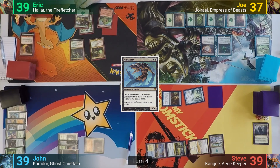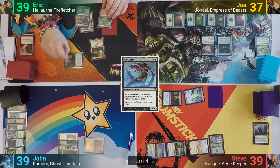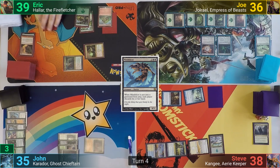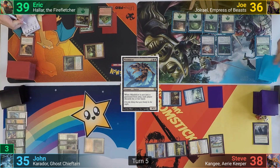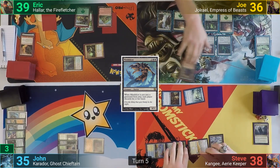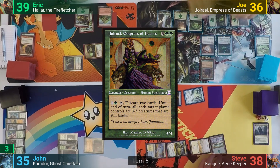Eric draws and goes to combat, hitting John — and rightly so — with Halar. Eric then taps the Druid dealing one to his opponents and passes to Joe. Joe draws, plays a Forest, casts enough mana for his commander Jolrel, and passes to Steve. Steve draws and casts a Mind Stone, goes to combat hitting John with his owls.